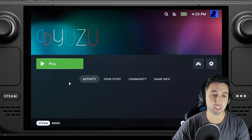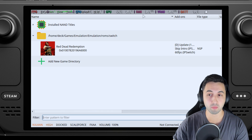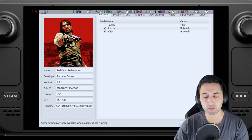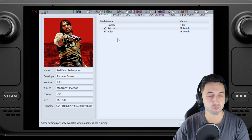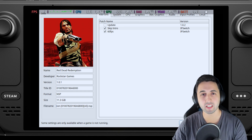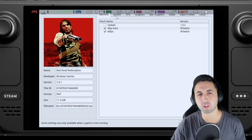Finally, Yuzu — the other Switch emulator — and this one should be the best one, at least when it comes to performance. Right-click on the game and go to Properties. I'm using the skip intro mod. For some reason, anything above update 1.0.1 crashes the game for me, so 1.0.1 is fine. It doesn't have native FSR — the update basically adds FSR and allows you to toggle FXAA.